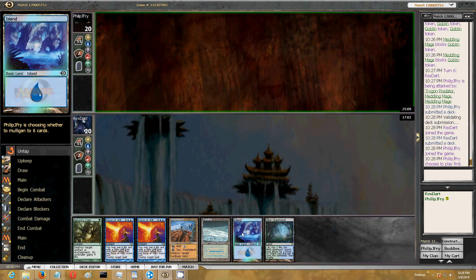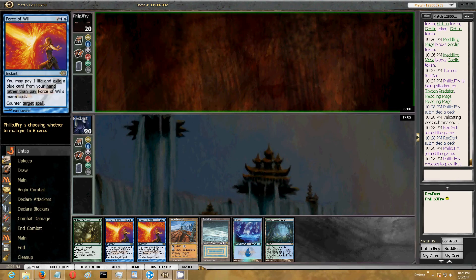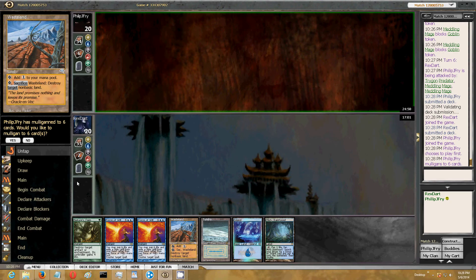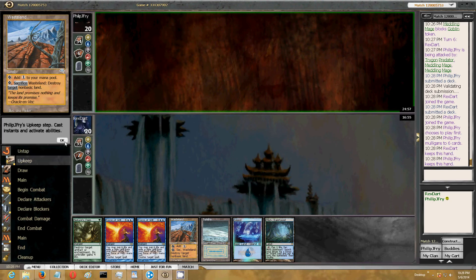This hand has Force and nothing else, but I think it's probably keepable. It just all comes down to luck of the draw. And if I try to mulligan for Force, I may not have a playable hand. I'm going to keep it. He mulliganed to 6.